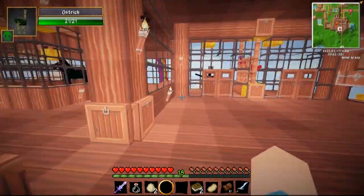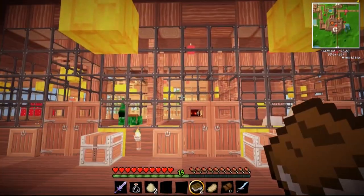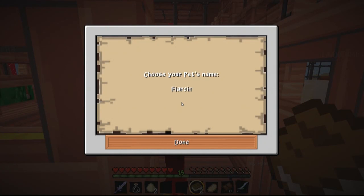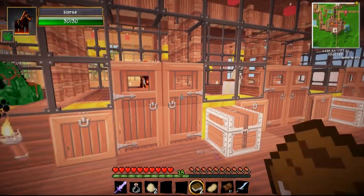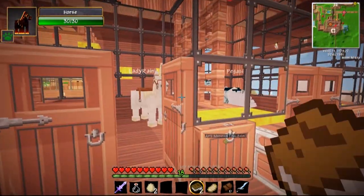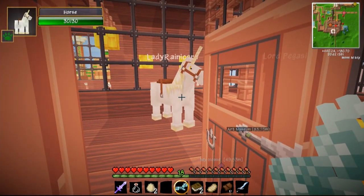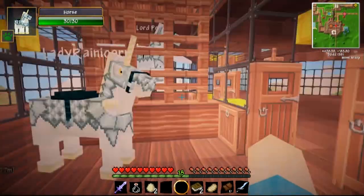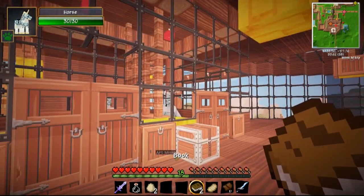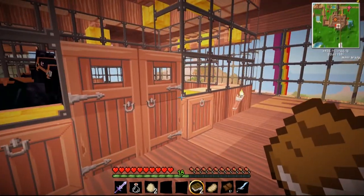I'm going to put my little ostrich in — oh my god, ostrich, you're missing an eye, that's so nasty. Now I think I'll name the rest of my horses. The undead horse I'm going to name Flarin, and the unicorn is of course Lady Rainicorn. I thought I had crystal armor for her — I used all my diamonds to make armor for them, so now I have to go get more.